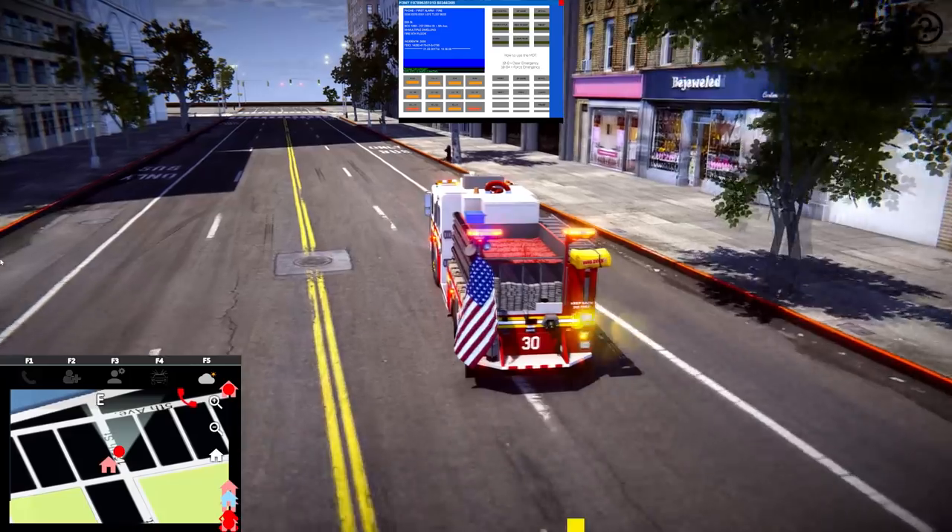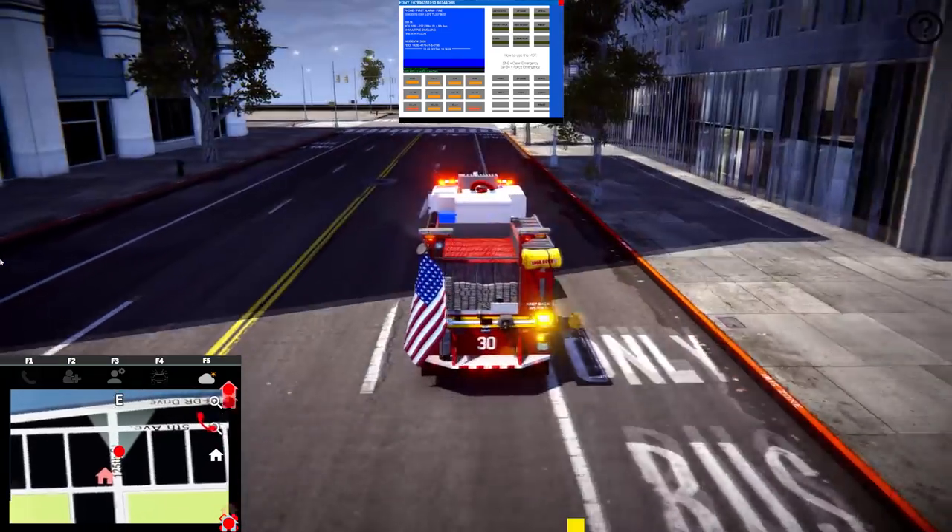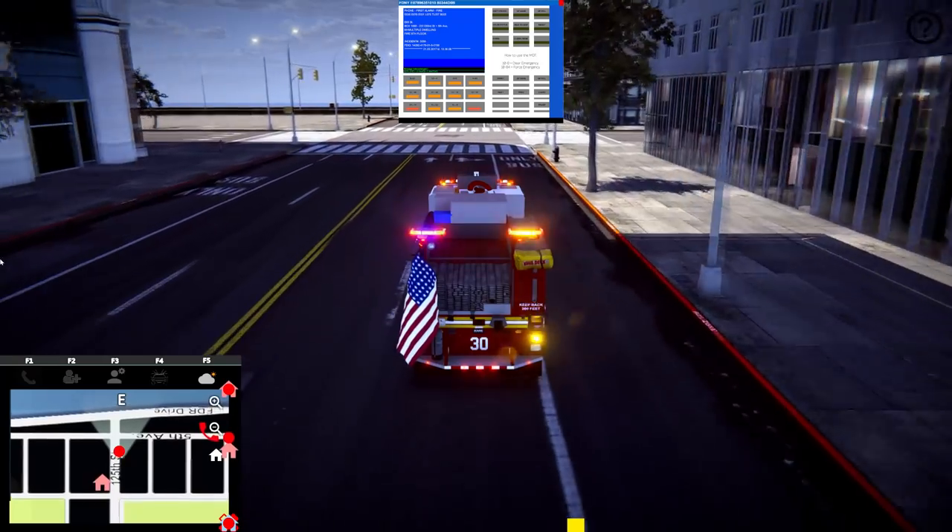Antelope on Box 1068, the address 222 East 8th Street, 5th Avenue, off the FDR, for fire on the 9th floor.